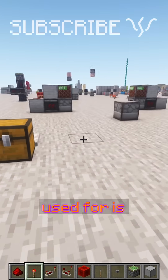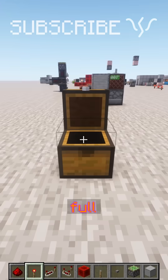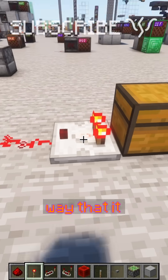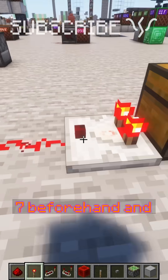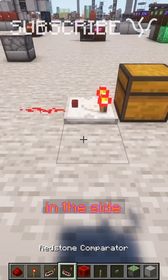Something simple that this might be used for: say you have a melon farm that you want to stop when the chest gets halfway full. So we have a signal strength of eight, but let's actually test this in the way that it would be working, where we've got seven beforehand, and we'd want this to be off at this point. So we know we need a stronger signal on the side.